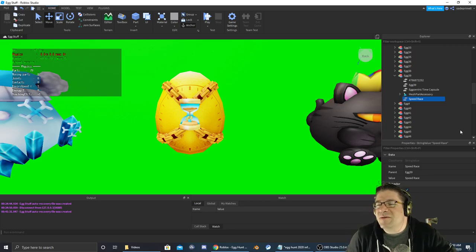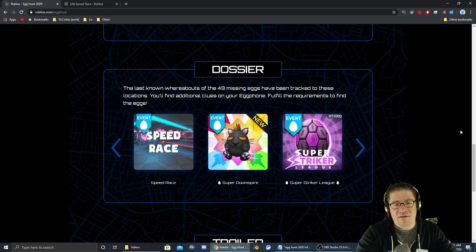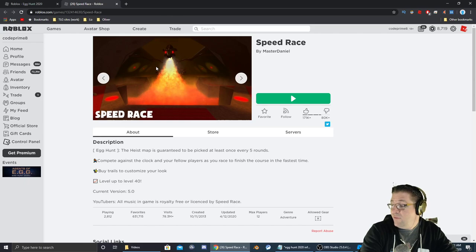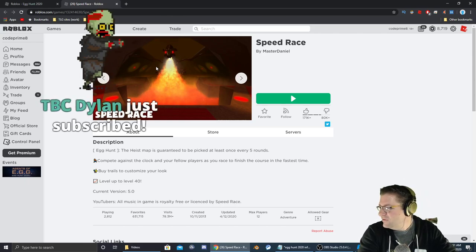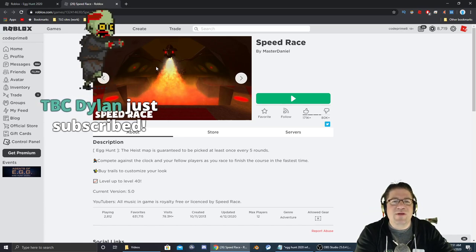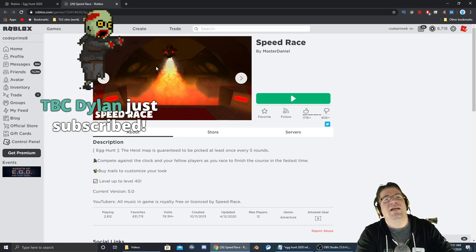The egg we're going after this time is egg number 39, which is the Eccentric Time Capsule, and it's going to be inside a game called Speed Race. Here's the icon for Speed Race — Speed Race or Speed Run? My apologies, it is Speed Race, not Speed Run. Thank you so much for subscribing, TBC Dillon.